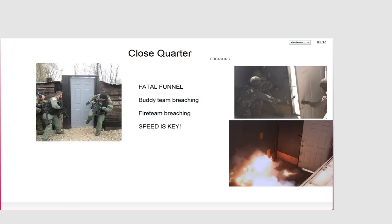Now we get to breaching. We have four things to cover: the Fatal Funnel, buddy team breaching, fire team breaching, and speed — which is very important when breaching, along with violence of action. You want to do it quickly and hard. What is the Fatal Funnel? Does anyone know? Raise your hand.